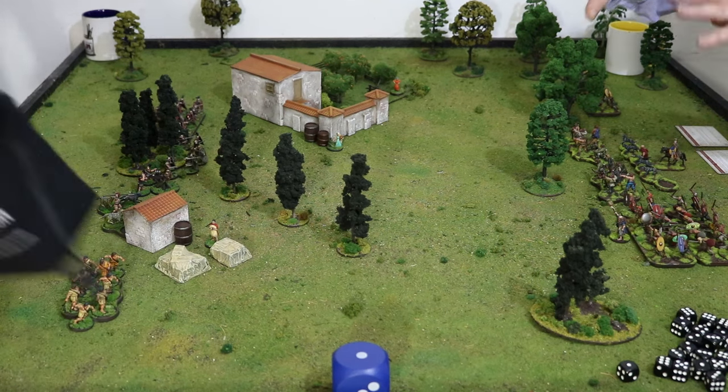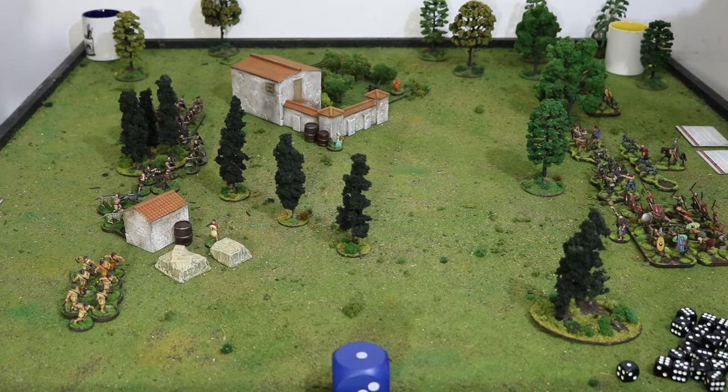We bought these buildings to do a Peninsular War and Italy campaign bolt action game - Peninsular War, maybe Sharp Practice or something. We haven't quite got round to that yet. They're clearly not Roman, but they're Roman-ish. Close enough. From a distance. So what's happening here is that Minimus Maximus has started to build himself a villa.